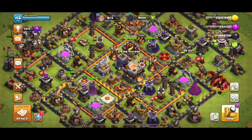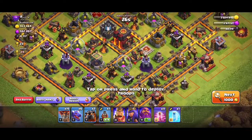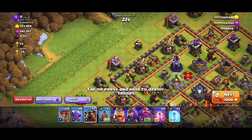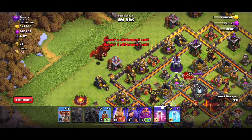I like to use this strategy of dragons and balloons. Balloons will target defenses, but they're kind of glass cannons — they're weak and vulnerable to attack.